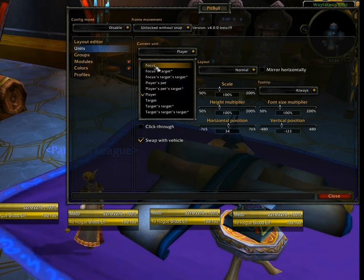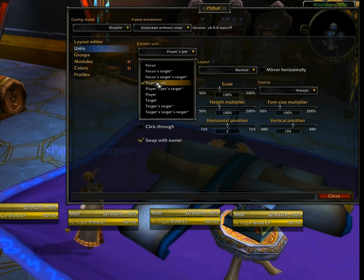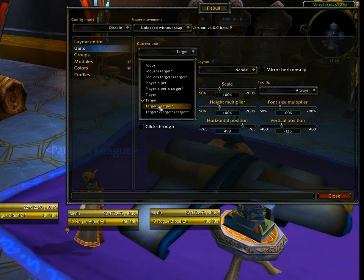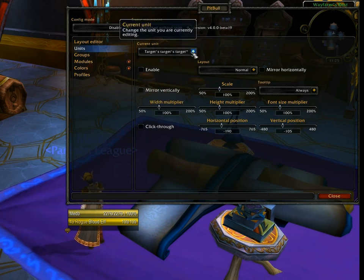Let's go through this list one at a time and disable each one — select the unit frame in the dropdown and uncheck Enable. Leave the player frame enabled. When I uncheck Target, you'll notice one of the unit frames disappears. As I continue, the others disappear as well. What we're left with is just the player frame, which lets us focus specifically on configuring that frame before enabling the others.